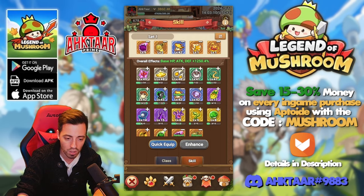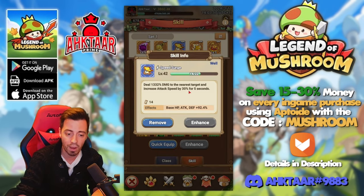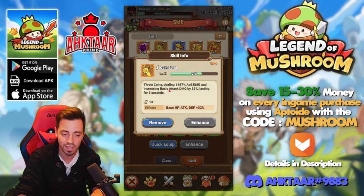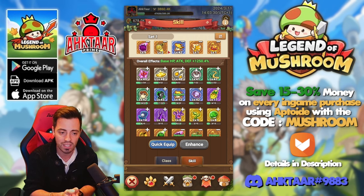So I'm gonna go to skills and this is what I am using so far. I'm using a blue one because that one increases my attack speed by 30% for five seconds. I'm using that as well because it's also increasing my basic attack damage by an extra 35%, so by using both of them I'm gonna have more attack speed and more damage on the basic attack — great if you want to deal more damage.